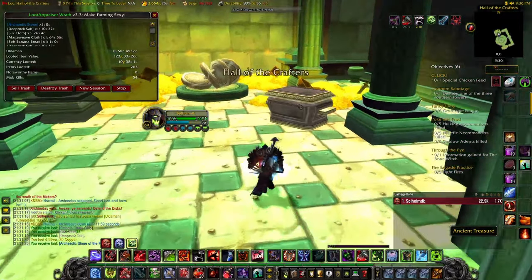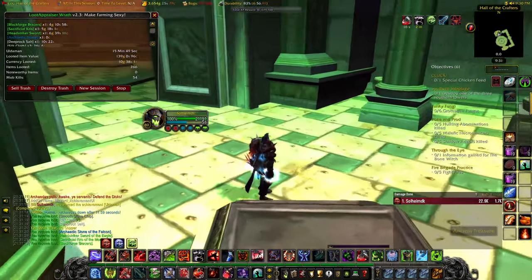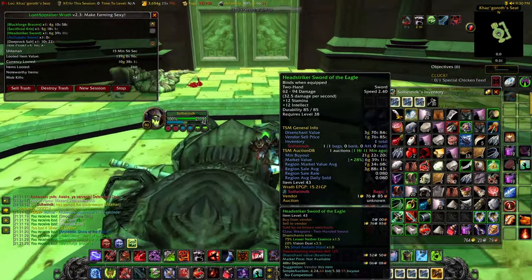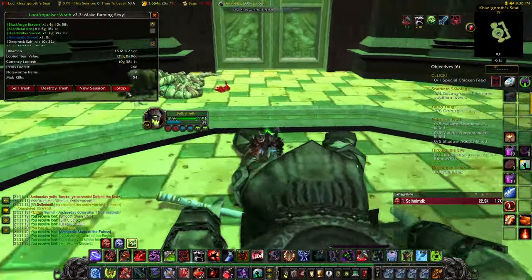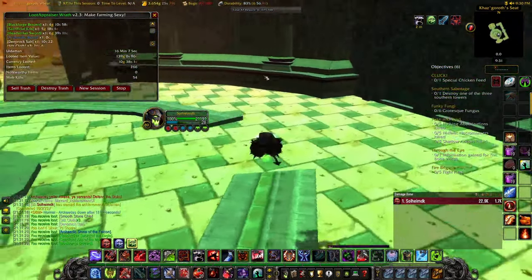After you kill the final boss you go right into this room and collect the Ancient Treasure. As you can see in the bottom left corner, you get roughly three random greens from that, and some of them can be worth some gold — right now I picked up some of them that are on the Auction House on my server for 20 gold, though they're being counted in the loot appraiser as 4 and 5 gold.